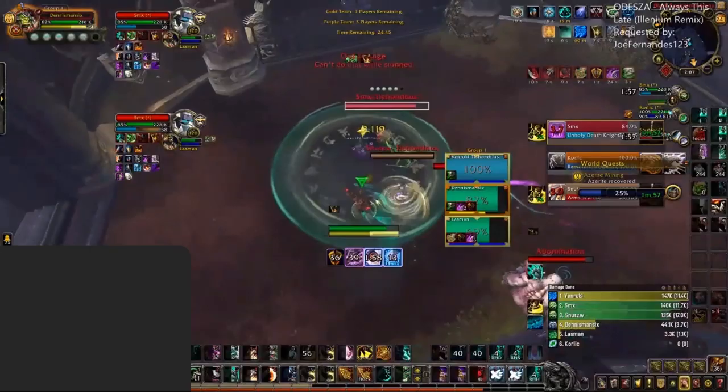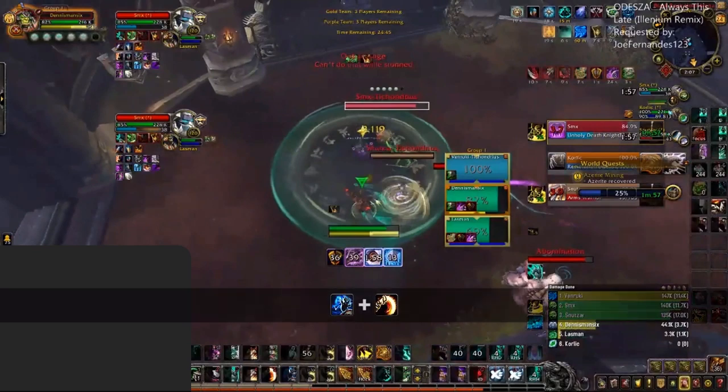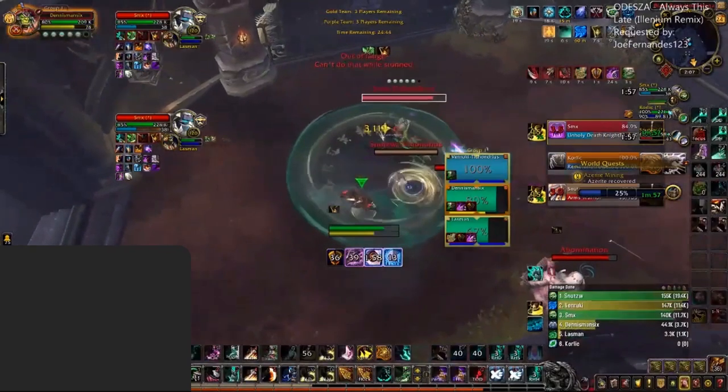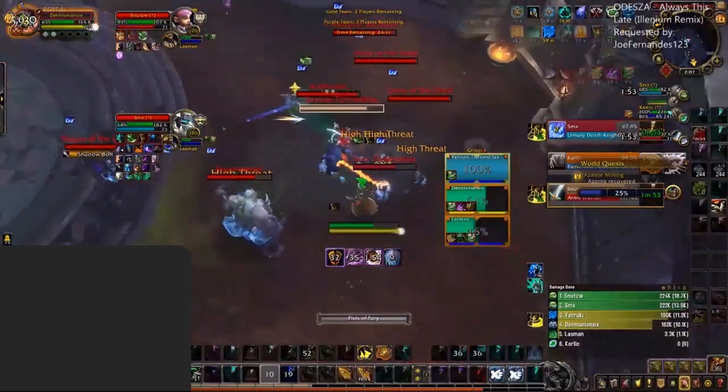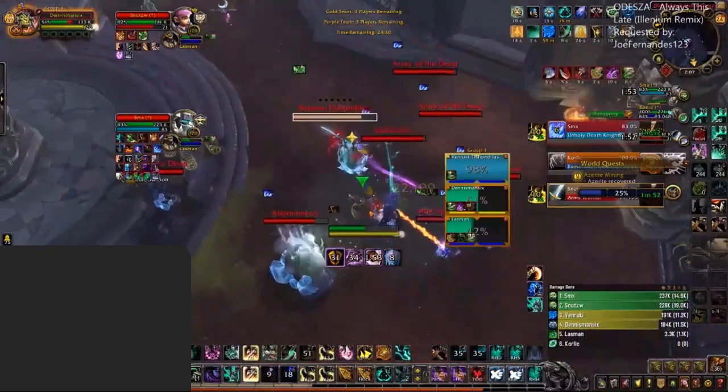For example, if I have 5 Chi, I know that I can do a Fists of Fury — which costs 3 Chi — into a Rising Sun Kick costing 2 Chi. Getting used to knowing how much Chi is generated through your Tiger Palm and Reverse Harm, as well as the cost of Chi with your other spells, will make it easier for you to deal with your rotation when it comes to standard damage and setting up for burst.